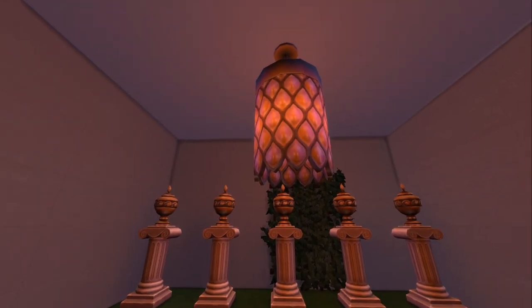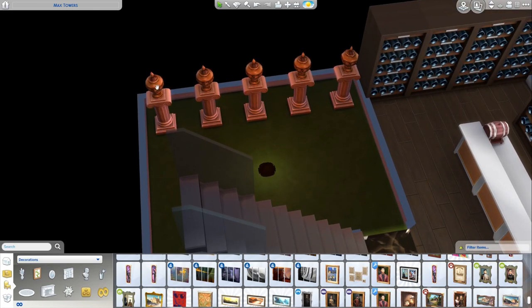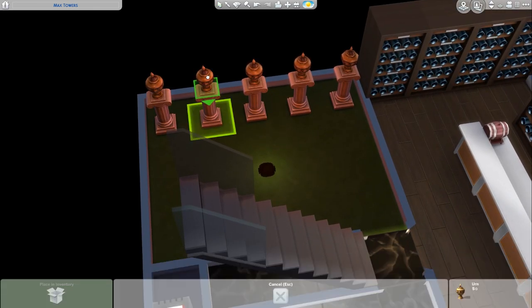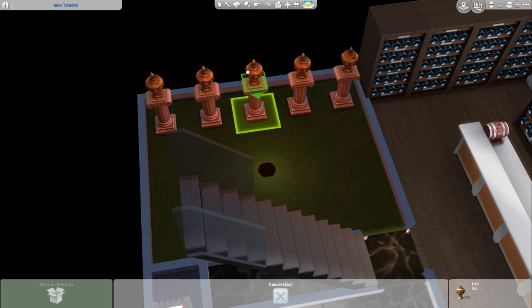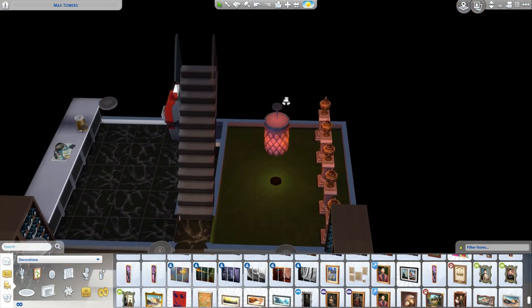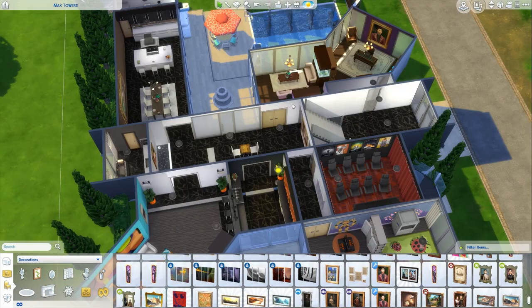Yeah, here we go - this is where it gets evil. We've got five dead people. We've got this evil red light and that's actually a death flower plant. Can we see who's in these urns? I guess it probably didn't save the people if you save to a gallery - I'm not sure how that works. Anyway, so that's the basement - all the basement levels. Interesting.